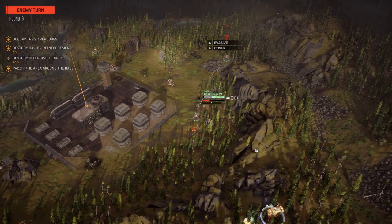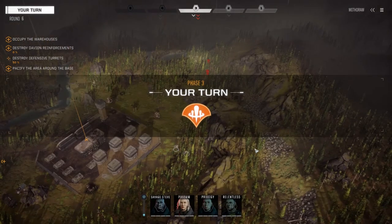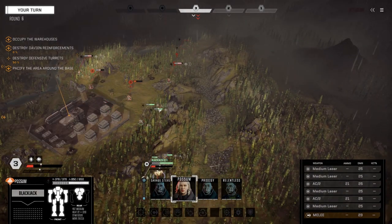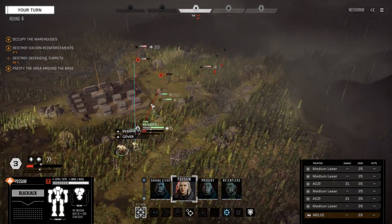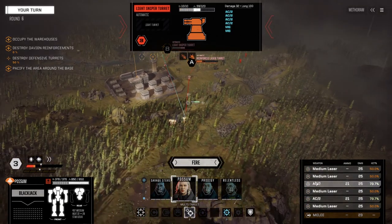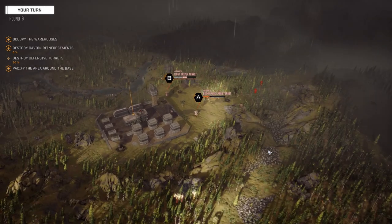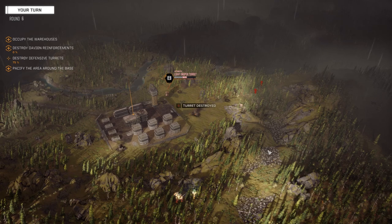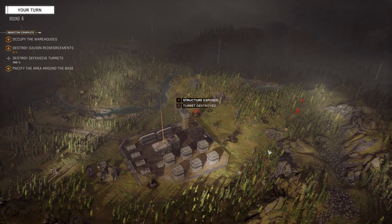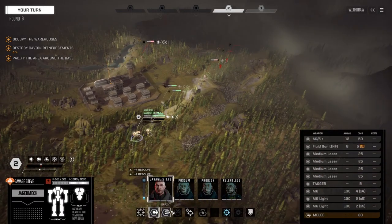Okay, second Commando. Might be able to clean both these turrets up here - can we see them both? We can. Just gonna walk over, makes it a little easier. We're gonna multi-target - shoot this turret and this turret. That turret's definitely gone, and that turret is gone. Excellent. I was worried about those multi-AC2s there for a second, but not anymore.